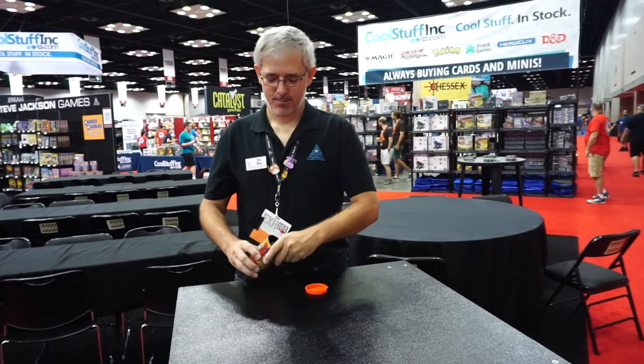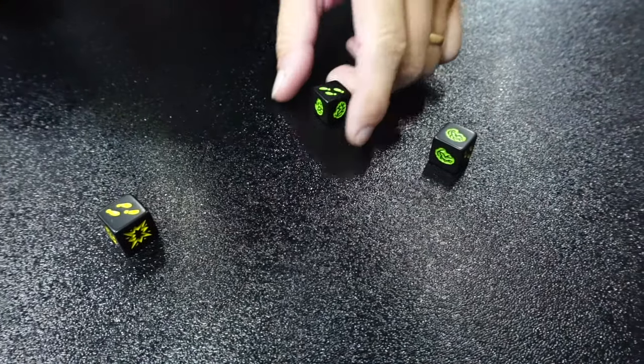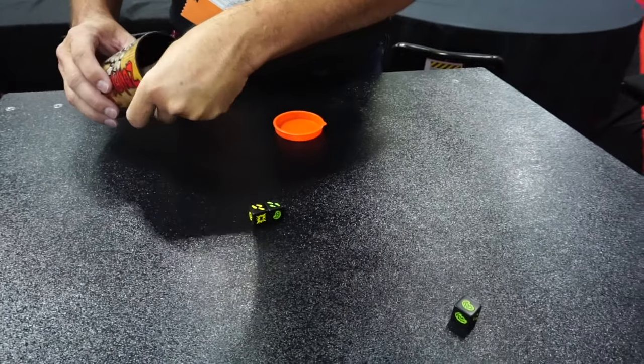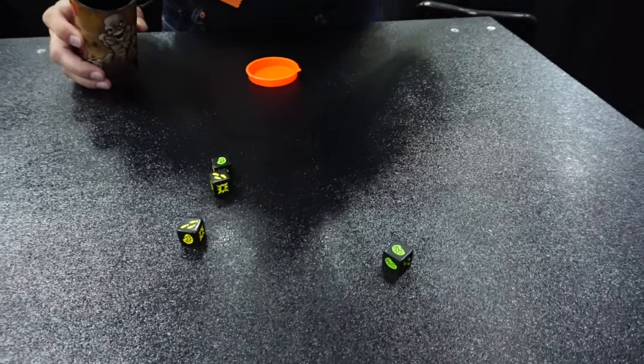Next player — maybe a better demo this time. There we go. You got one brain, you keep those. Feet — you're going to roll those again. But you've got to roll three dice every time, so you're going back to the well, grab one more die, and roll those three dice again. Time to start thinking about pressing your luck.